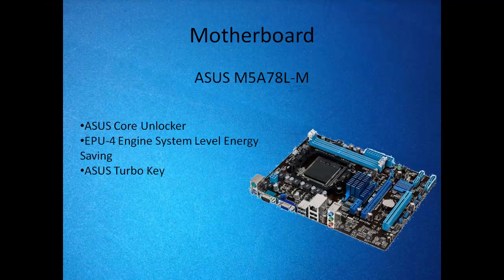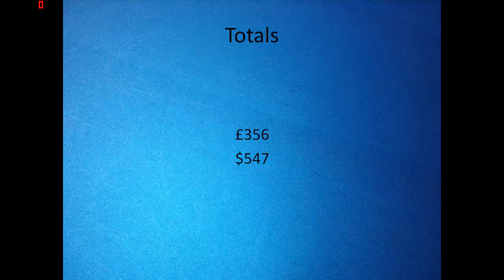Next is the motherboard — the Asus M5A78L-M. This is an awesome board for the price because it's got a turbo boost key, which lets you make it go faster. It supports CrossFireX as well. So in total the build comes to a price you really can't argue with for a gaming PC.